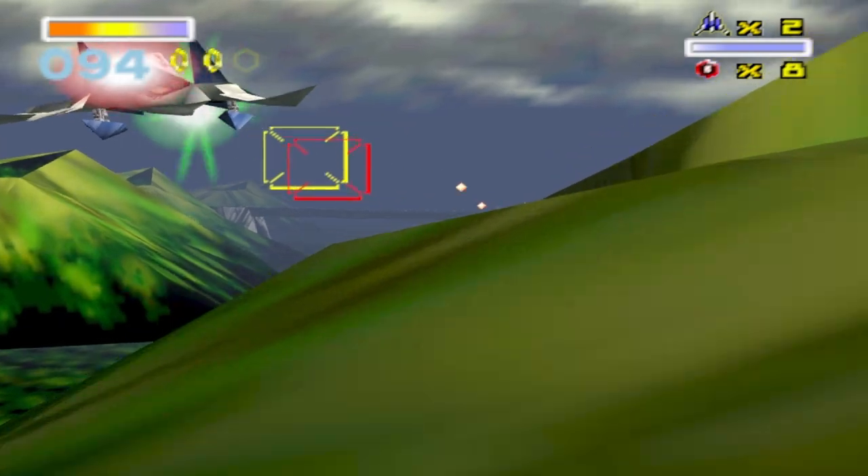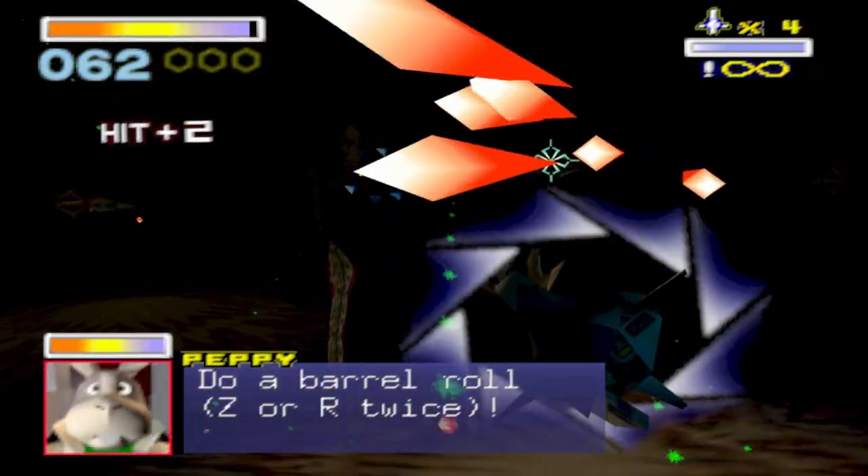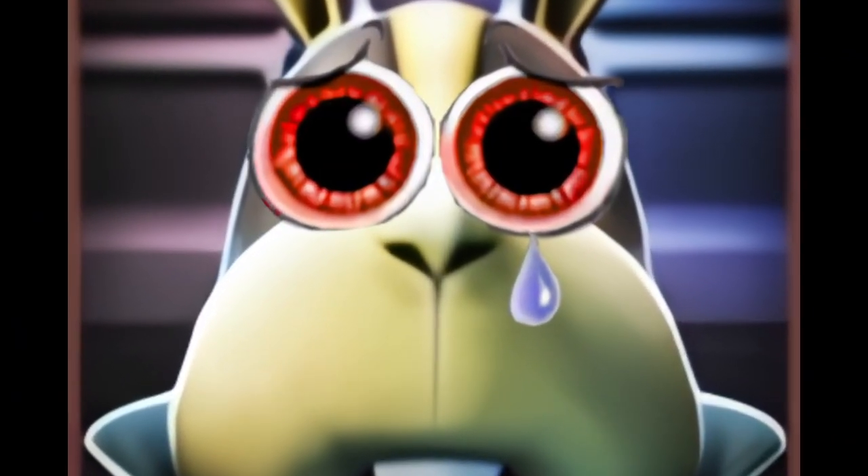Number three: you should do a barrel roll because I literally tell you to in Corneria, Meteo, Titania, and Aquas. Come on, you should take my advice. You wouldn't want to see my cute little face sad, would you?